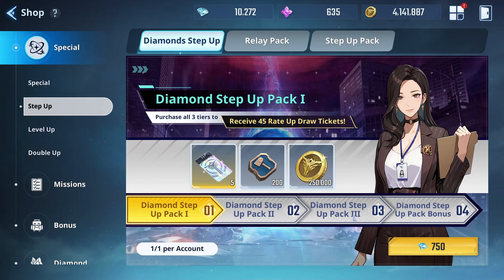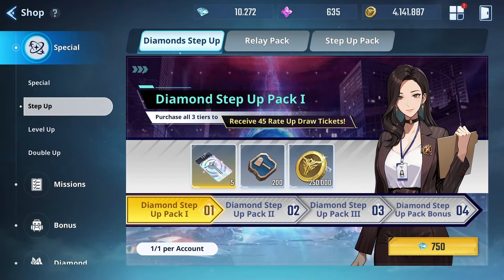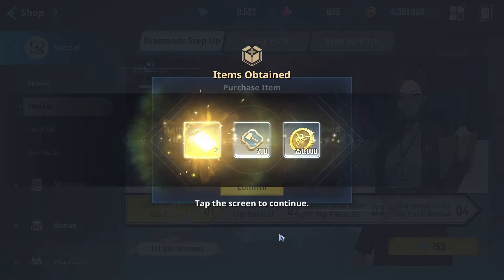In this pack, the first tier is going to cost 750 diamonds for five rate-up draws, 200 artifact enhancement chip ones, and 250k gold. We'll go ahead and buy that so we get access to the second pack.